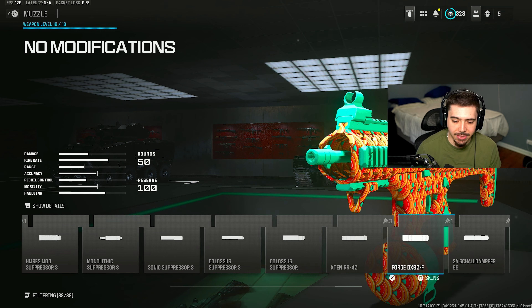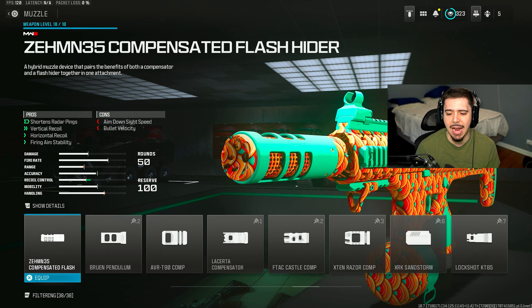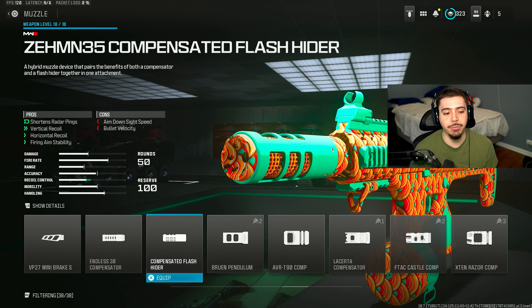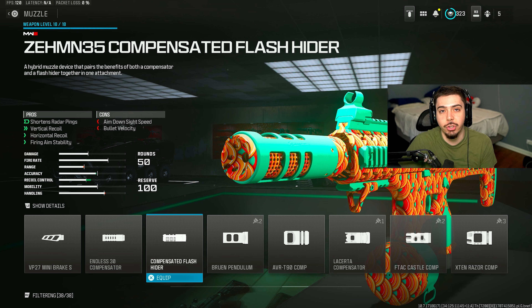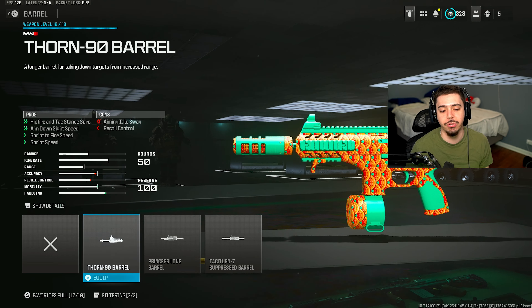For my muzzle, I've constantly been using the ZMN35 compensator flash hider. It shortens the radar pings, so anytime you fire the weapon you're on enemy radar less, which makes it harder for them to find where you're at. You also get a massive increase in recoil control and accuracy, so you should be missing shots very rarely. It does so much for you.